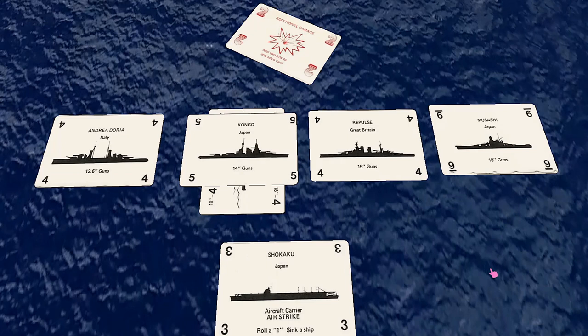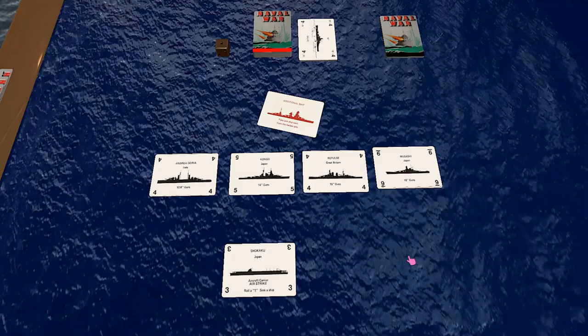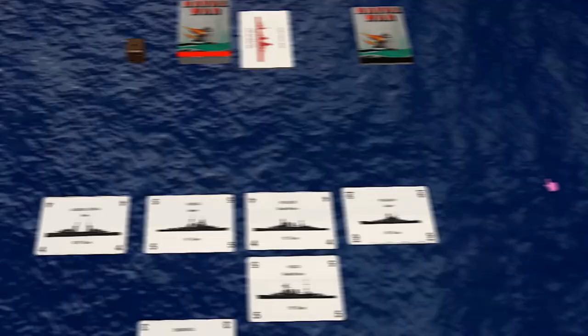If an additional damage card causes the ship to sink, it is awarded to the player that placed the additional damage card, not to the player who fired the salvo. Additional ship cards are discarded immediately and allow the player to draw a card from the harbour pile — this ship is added to the player's task force immediately. If there is a special play card that cannot be played immediately, always discard it right away.